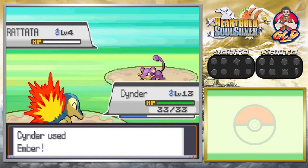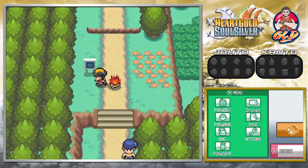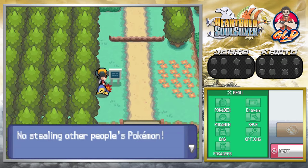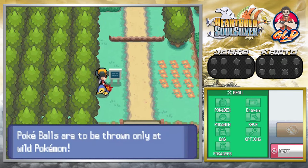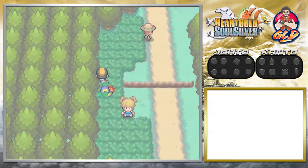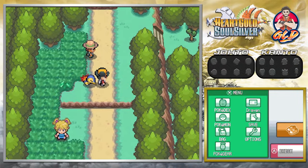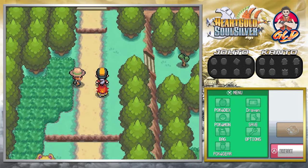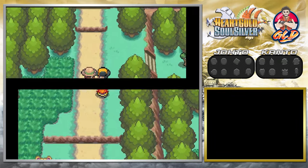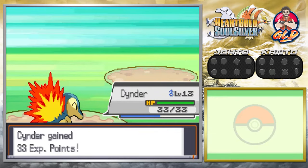As always, Joey is going to register his phone number because we need Youngster Joey calling us constantly. Let's take on the next trainer: Youngster Mikey coming out with his Pidgey. Going with Ember again — taking on some basic Pokemon. The trainer tip reminds us: only throw Pokeballs at wild Pokemon. Over at Cherrygrove City you can actually buy Heal Balls — there will be two people selling stuff including mail and Heal Balls.